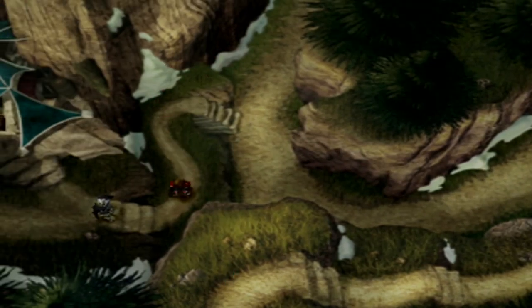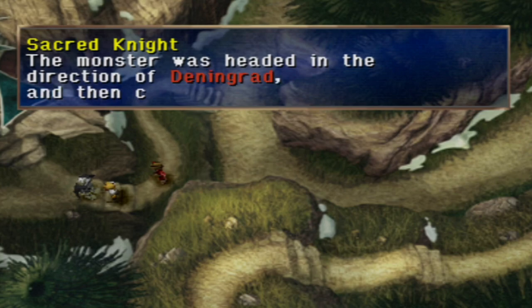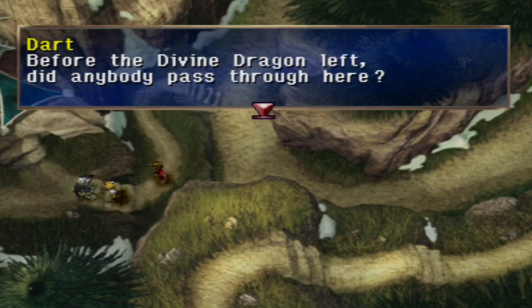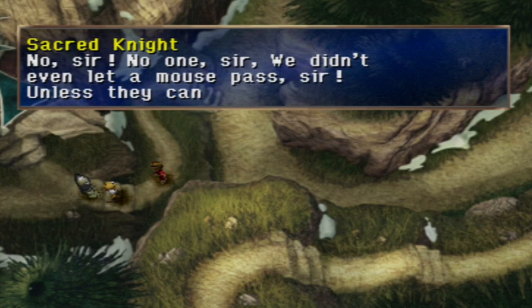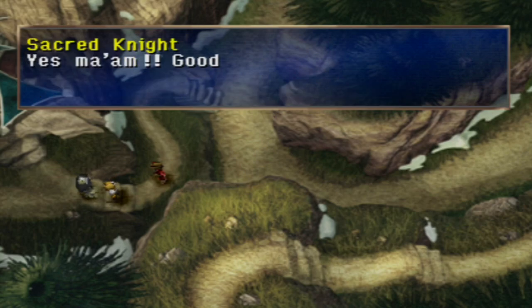The monster was headed in the direction of Deningrad and then came back to the Mountain of Mortal Dragon. Before the Divine Dragon left, did anybody pass through here? No sir, no one — we didn't even let a mouse pass, sir, unless they can fly like that monster. Gotcha — stay on guard here. We're off to defeat the monster. Yes, ma'am — good luck! And now we can finally get this chest that's just sitting here — that is a Mine. This entire time you've been sitting there looking at me, jerks.